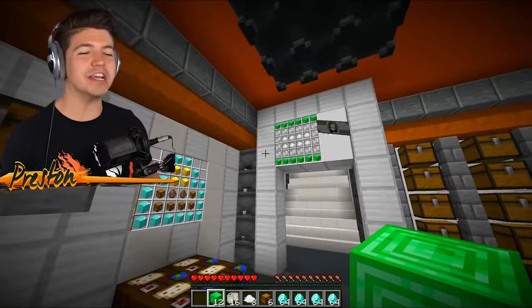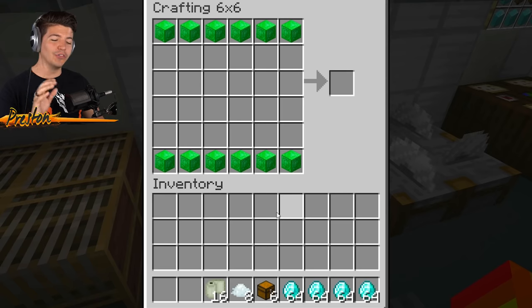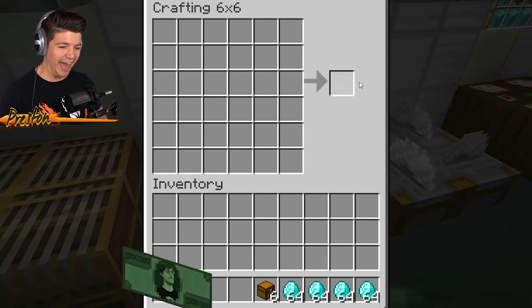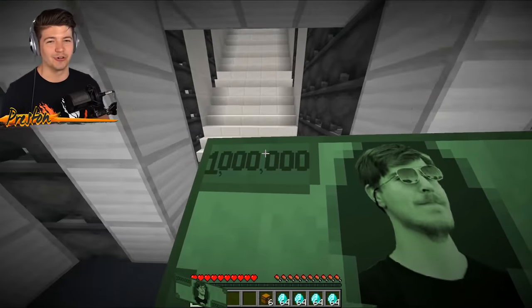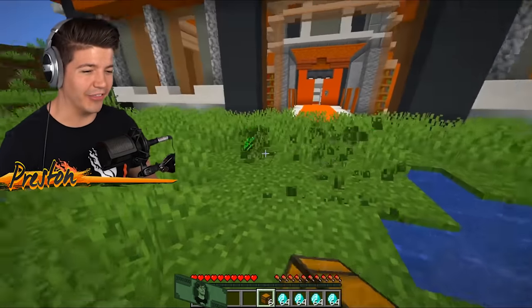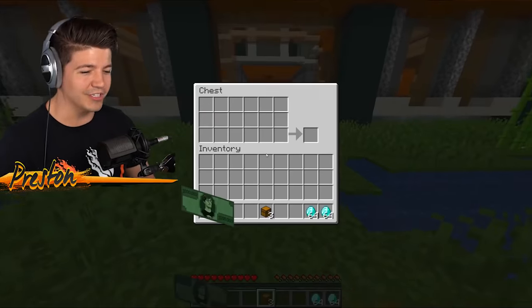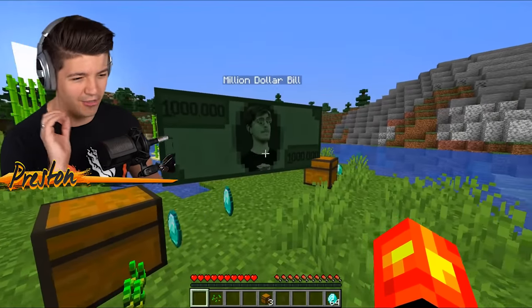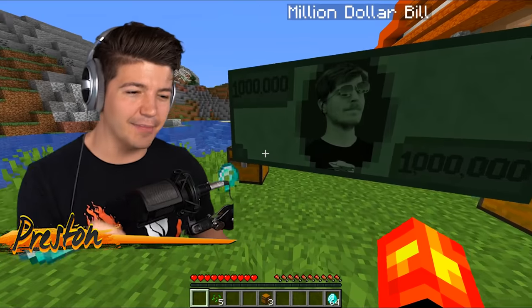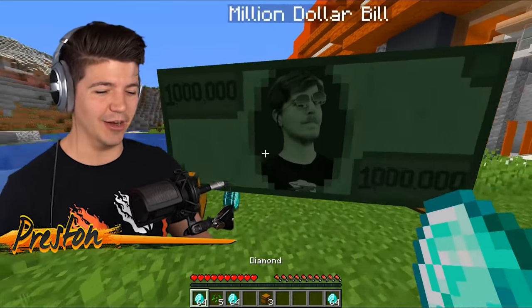This right here, ladies and gentlemen, is a living, breathing giant $1 million bill that we are going to use to steal MrBeast's diamonds yet again. You will need 12 emerald blocks, 16 pieces of linen, and 8 pieces of cotton — then you get the million dollar bill with Jimmy's face plastered all over it. It's actually a really good high-resolution picture of him. To demonstrate how this works, I'll place down a few chests filled with 64 diamonds each. Watch what happens when you place down the $1 million bill — it follows me and listens to my every command, absorbing the diamonds similar to the diamond oak saplings from the first method.